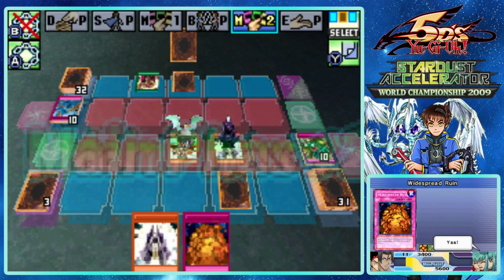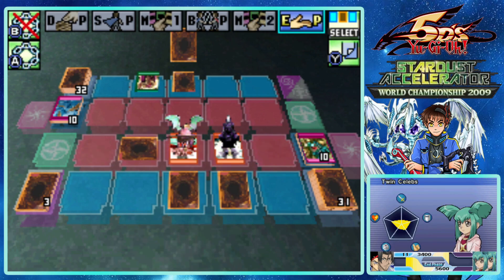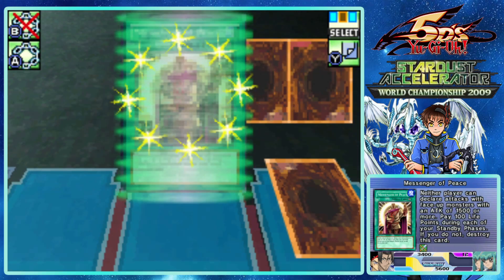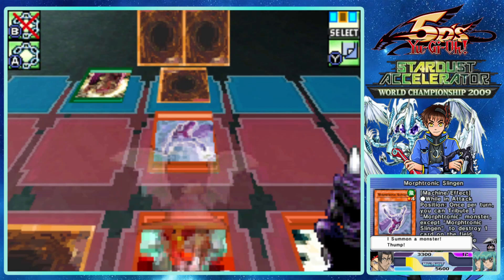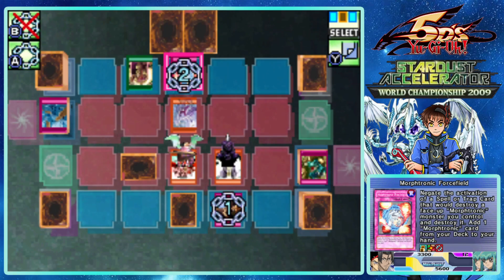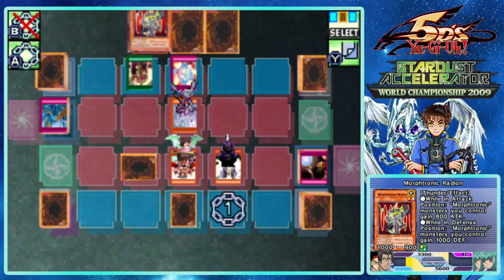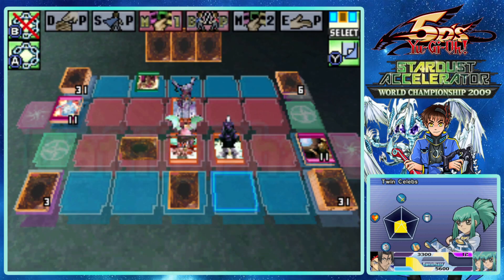If these idiots don't draw any monsters to summon, we could still really get away with this. I need to draw Dust Tornado - still wish I had Stamping Destruction like real bad right now. If they don't summon any monsters and we can get some more Summoner Monk attacks... I wish he had summoned Summoner Monk in attack mode. Trap Hole - I forgot I had that. He gets to add a Morphtronic to his hand and negate Trap Hole. Dang - well, he'll get hit with Widespread Ruin now though.